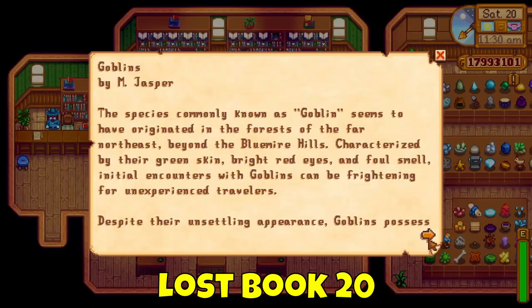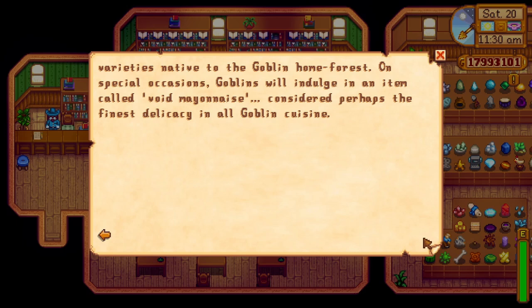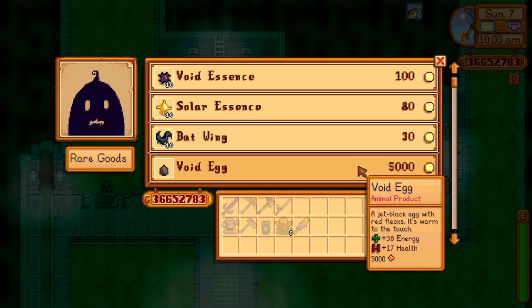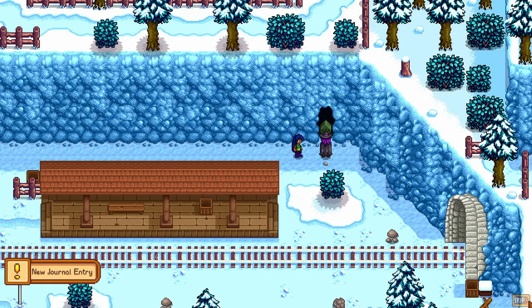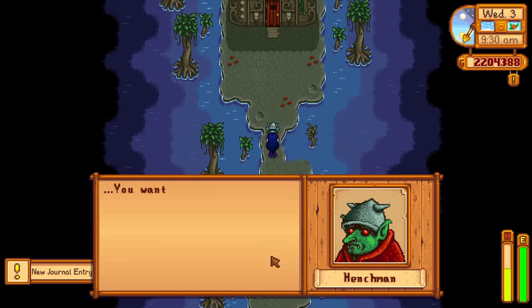Lost book 20 talks about goblins, who possess an intellectual and emotional similarity to humans. However, because they have distrusted humans for centuries, they work under witches, warlocks, necromancers, and other unsavory types — but they do love void mayonnaise. If you've received a void egg from the witch event that may occur on your farm, you can save them, incubate the eggs to harvest more, or buy a void egg from Krobus for 5,000 gold. After completing the community center or the Joja Mart program, heading to the train tracks starts a cutscene with the wizard. Gather the dark talisman found in the sewers to gain access to the witch's lair, which is protected by the mentioned goblins. Hand the goblin a void mayonnaise and he'll let you through — the book was right.